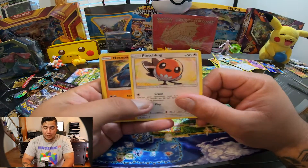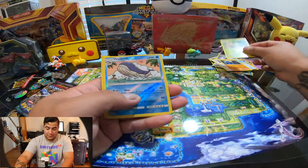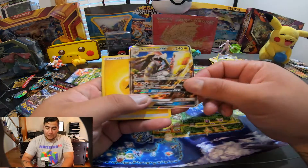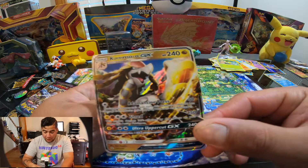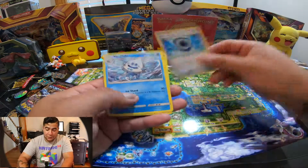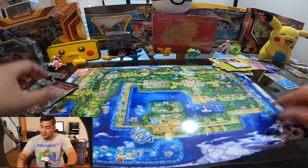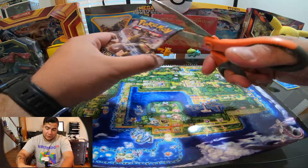Just put it a little closer so you guys can see it better. Another GX! Yeah, look at that — look at that energy, Aqua Patch, Vaporeon. Let's go with the next one and see what we get.